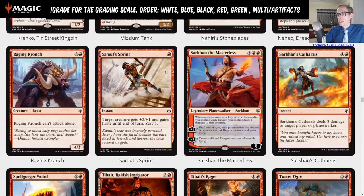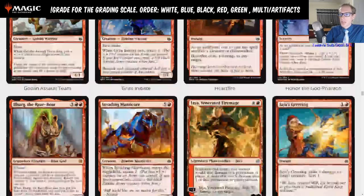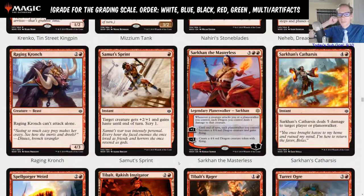Saheeli's Sprint is a red instant: target creature gets plus two plus one and gains haste until end of turn, then scry one. That is a lot of stuff for a single mana. I like the scry, the haste, and the buff. This is a C — a card for the heroic deck that works really nicely as a pump spell. It's probably a two or three-of, not a four-of. The fact it costs one is really important for Dread Horde Arcanist — you can always recast it off the Arcanist since it costs one.